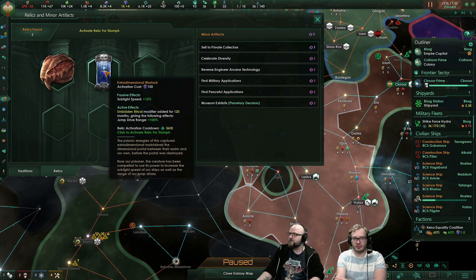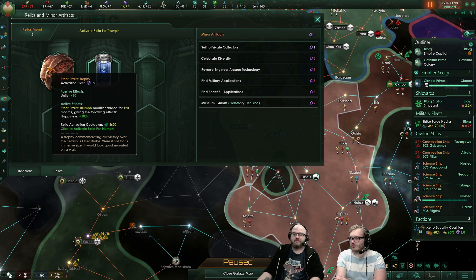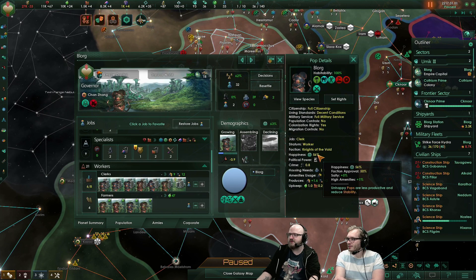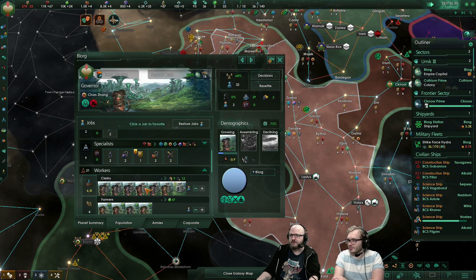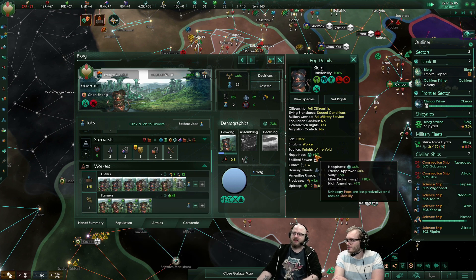There are also some relics you can find if you own some previous DLCs. Like the Dragon Trophy or the Ether Drake Trophy, like we found here. So this guy is 56%, and if we do this — he's now 66%.